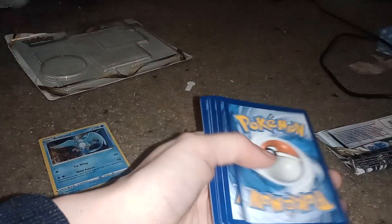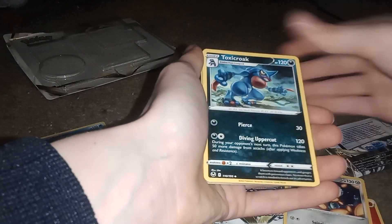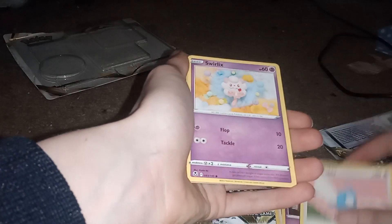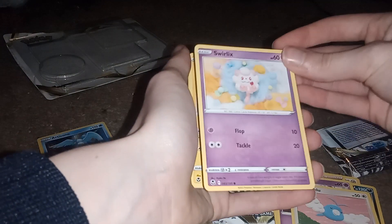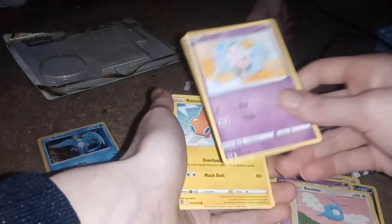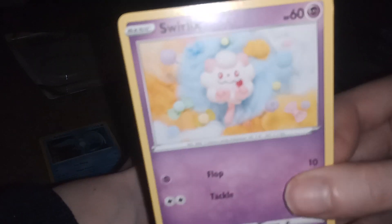Bad code, but we can still get a character art. You could just skim through that — that's what I love to do. I want to make this opening last. What'd you get? It's a Swirlix — a common card, but very beautiful art. Rotor — very beautiful art there.